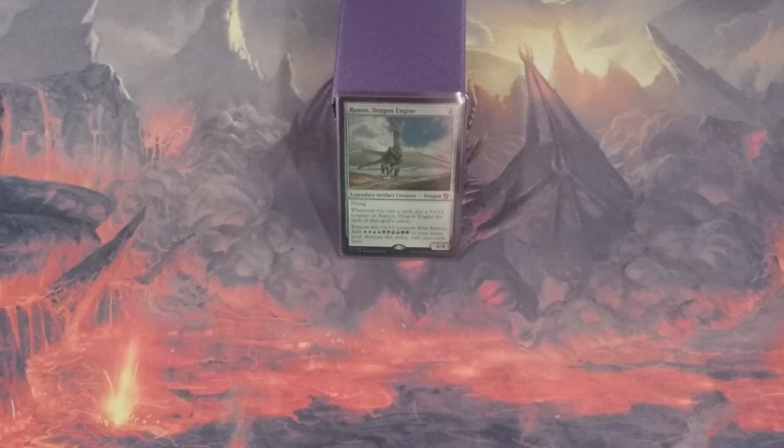The first goal of these revisions: speed. We must be faster. We have to ramp quicker, get lands onto the battlefield, and get Ramos out quicker. Our secondary goal is swapping out a couple of spells that haven't been as effective for spells that should do a much better job. So let's start getting faster by putting in some cards.